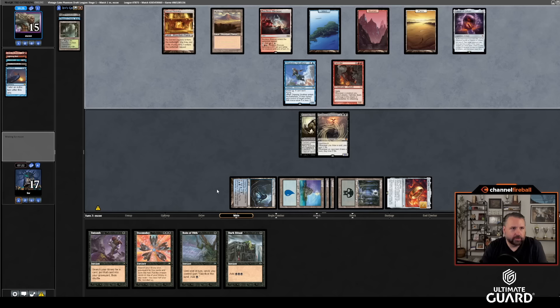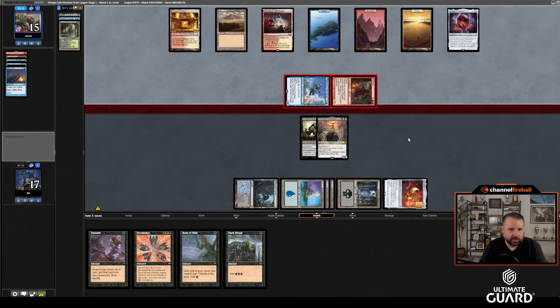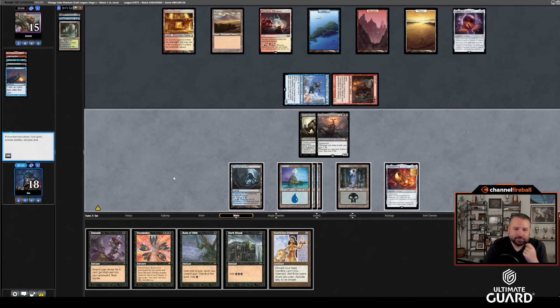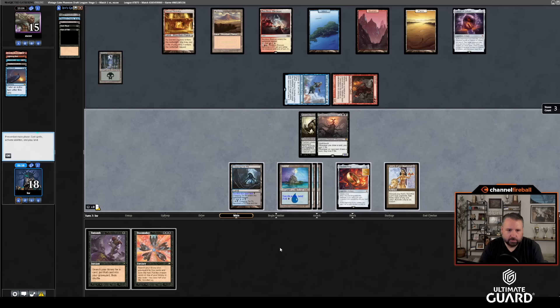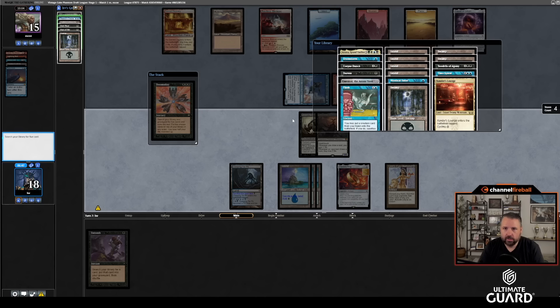Their deck looks pretty good — Time Walk, Mana Leak, Remand, Lightning Bolt, Lalia. Pretty solid cards. They're gonna send — I still don't take damage because of the One Ring. The One Ring protects me until my next turn, so Time Walk doesn't even do anything. They still can't Palantir. Drawing LED! With one card in hand, let's just go for it. Dark Ritual, Reign of Filth, LED — sac this for black — go to nine, cast Doomsday.